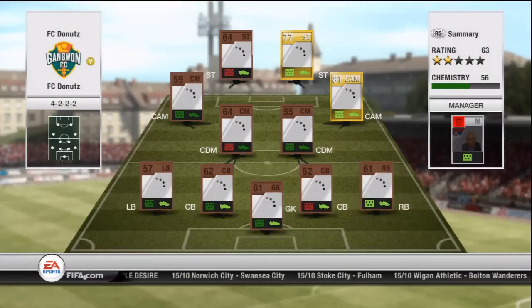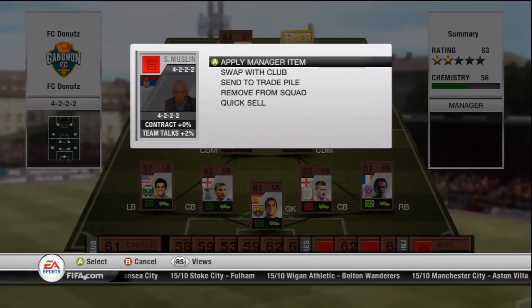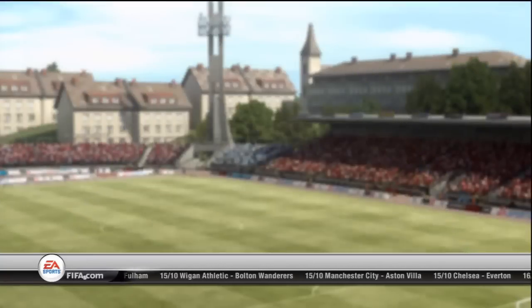That rage quit made us lose some coins, but it doesn't matter because we just jumped straight to a game. Our manager Muslin needs contracts but I don't feel like going after some contracts, so I just discard him.